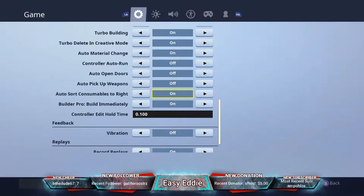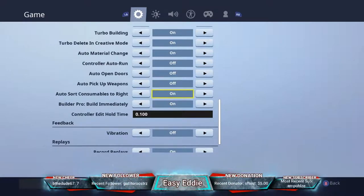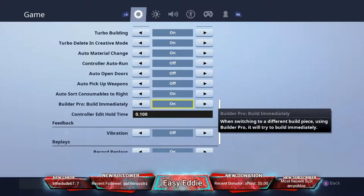Auto store consumables to the right I have on. The way I have my loadout sorted, consumables go all the way to the right — so when you pick up something like a medkit it automatically places it in the far right slot. I find that helpful so I keep it on.